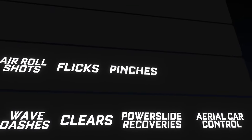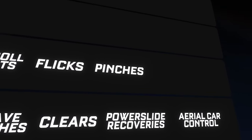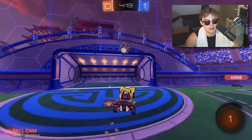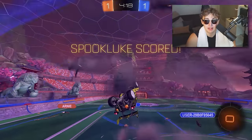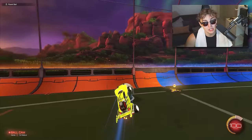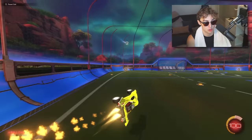Next thing to practice in Diamond is pinches. There's not much to practice here, but you just need to know the basics of how to squish the ball into the wall, because a lot of Diamond players have bad defensive positioning. And if they're pushed too far up, a pinch might just lead to an instant goal.